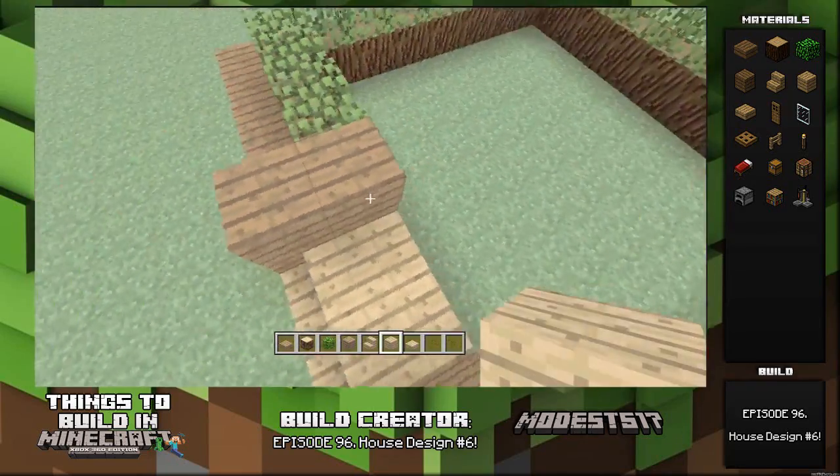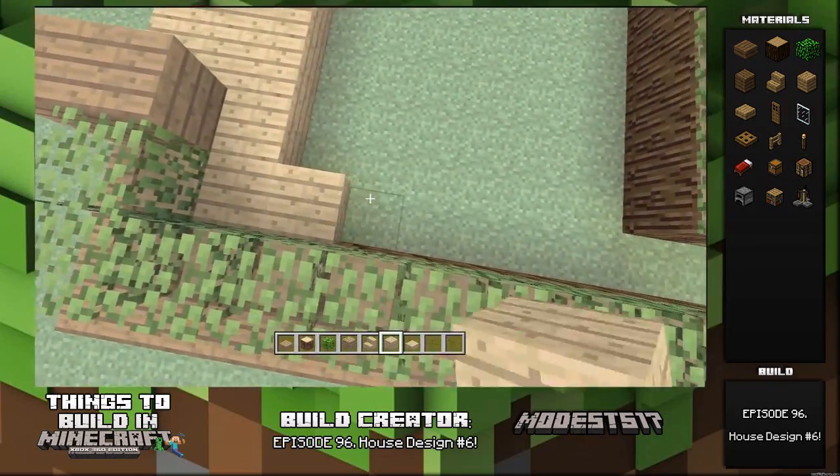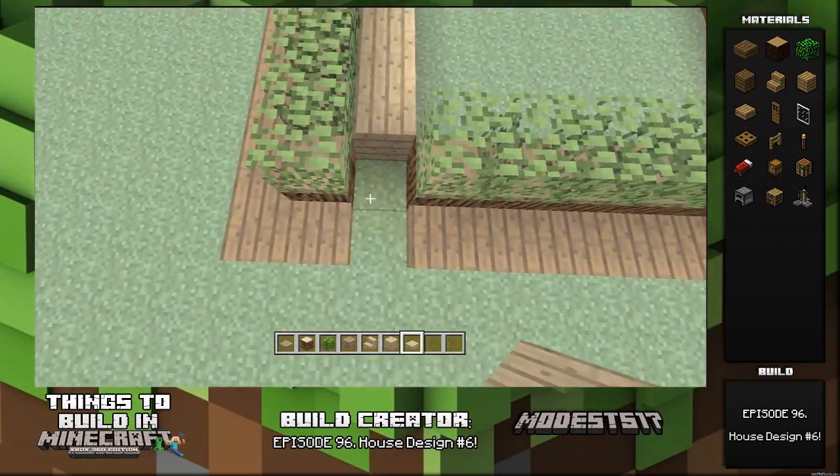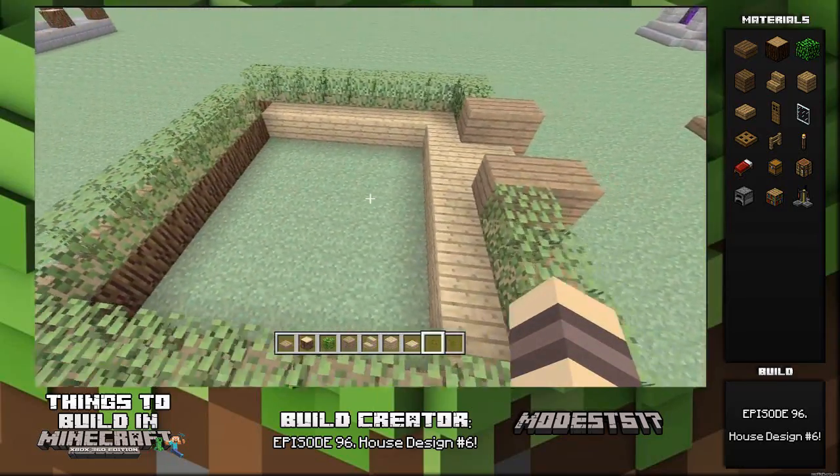Next, place your stairs, then your oak wood planks, and you're pretty much going to make an L-shape — bam right here. Then you're going to place a slab because that's your little step up. I wanted to use a slab, not a stair — that's my choice, so up to you if you want to use a stair. So it's going to look like that, looks all good and fancy.